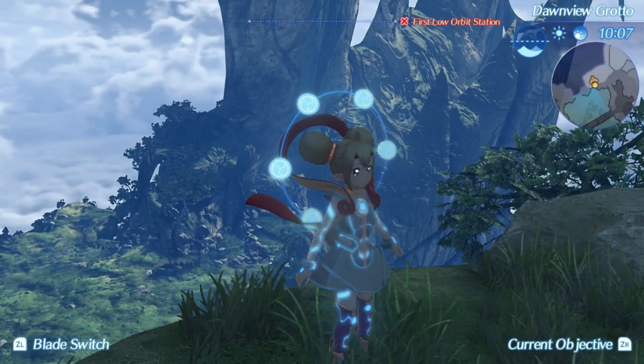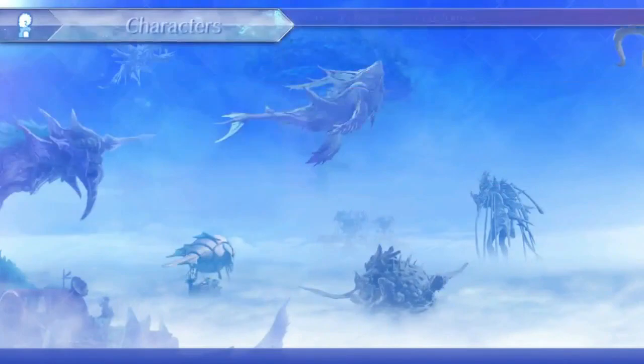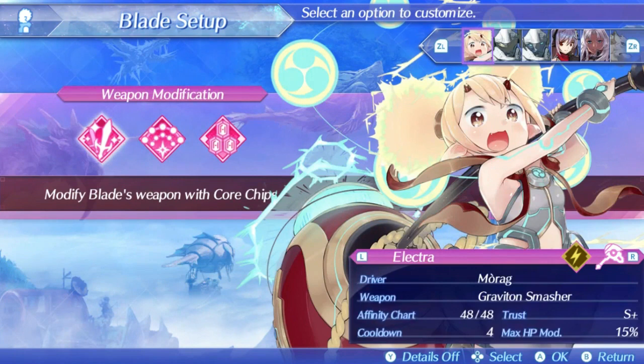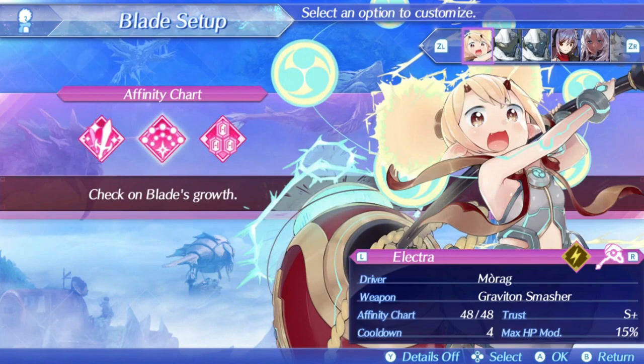Electra is a shield hammer, and as such I think she will function best on Morag. Zeke is also a decent option since he has a good launch art and okay arts with the kit, but overall Morag is superior with a great topple art. The shield hammer class has an underwhelming auto attack stat, reaching 1315 with the Atakeon chip, and the critical hit rate is only maxing out at 10%. They do get the highest possible block rate in the game, reaching 58% with a Dilatant chip.